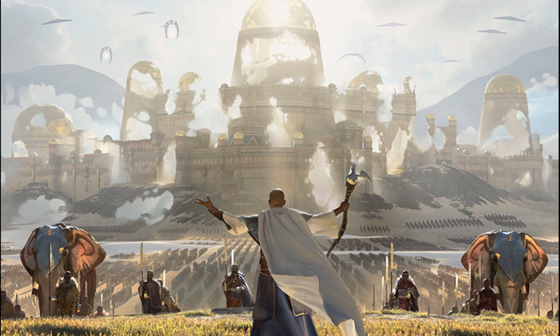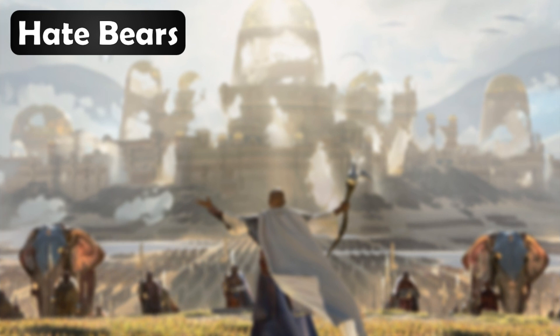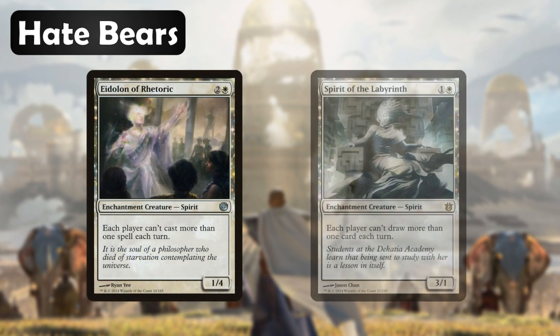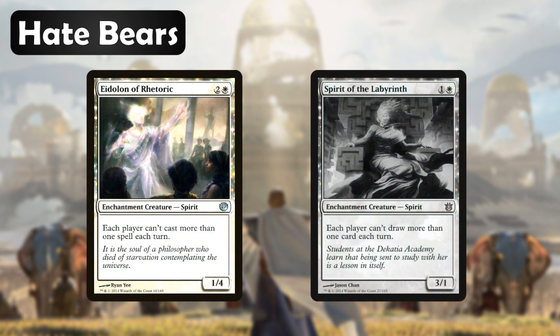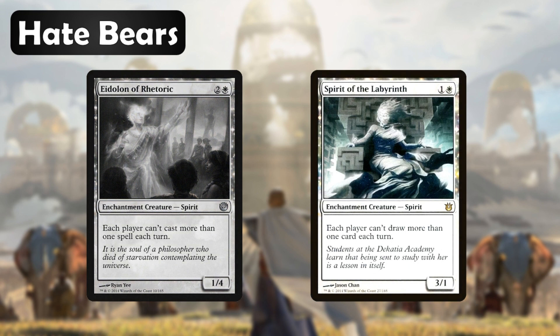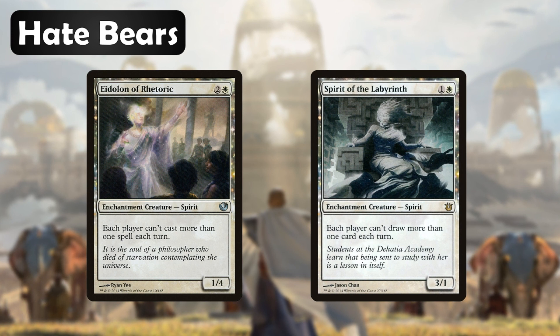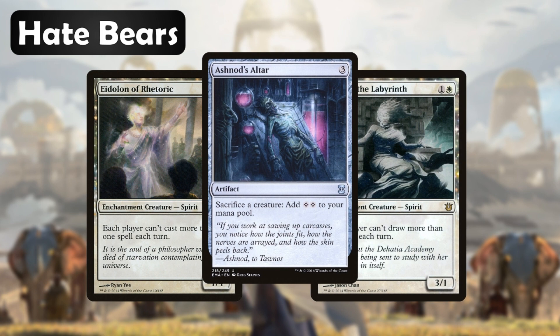As I said before, it may take us some time to pull off one of our combos, and one thing we're going to want to do is slow down our opponents a bit. So let's go over the hate bears that are going to make our friends hate us. First we have Eidolon of Rhetoric and Spirit of the Labyrinth. Eidolon of Rhetoric says each player can't cast more than one spell each turn — having this creature stick to the battlefield is really going to help slow down the game dramatically. Spirit of the Labyrinth says each player can't draw more than one card each turn, which will prevent our opponents from getting ahead with card advantage. Remember, both of these effects will apply to us as well. The nice thing about running hate bears in a deck like this is that we'll often have the ability to sacrifice them if we need to.